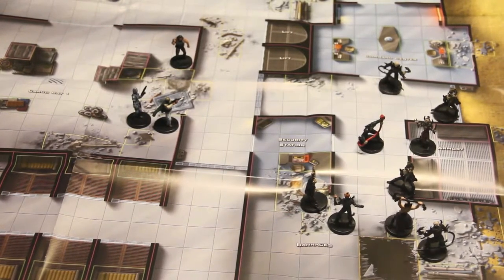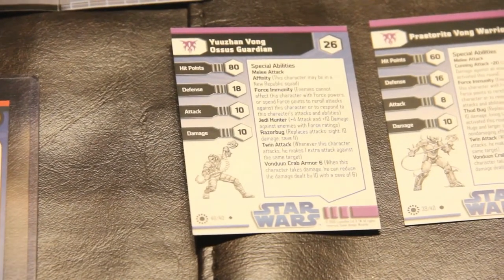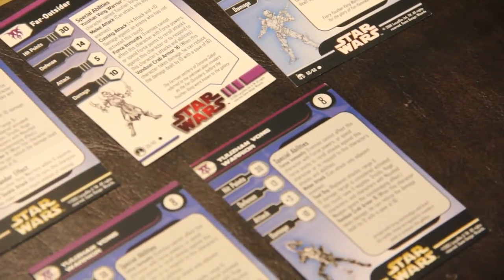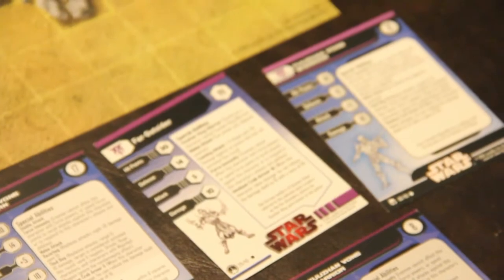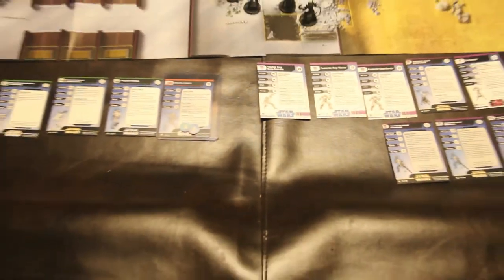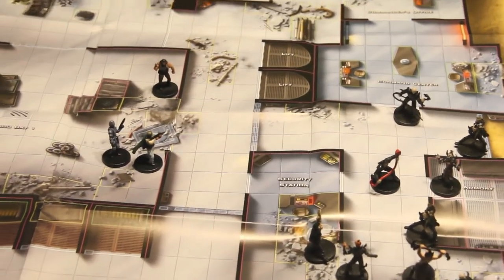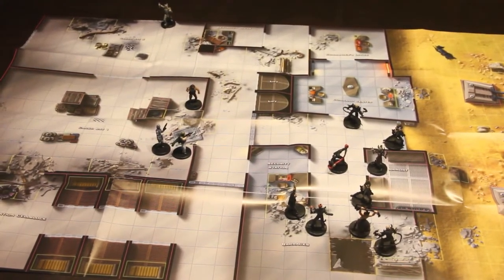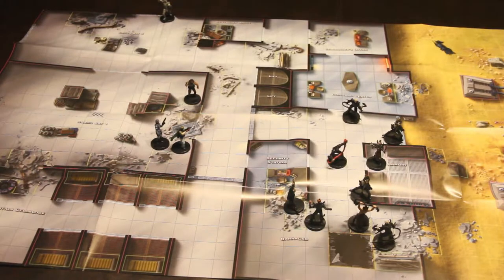He's pretty powerful already. He has living armor just like the Yuuzhan Vong, which makes them very hard to damage. So it's four people versus nine people. I was going to have more New Republic people, but I didn't realize how few Yuuzhan Vong characters I had. So without further ado, I'm going to roll initiatives.